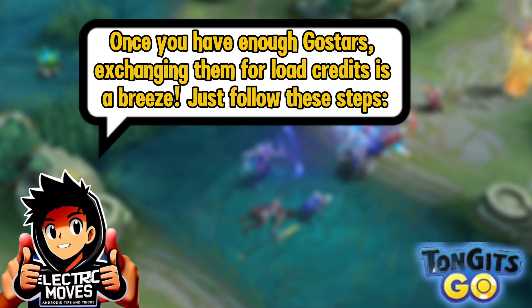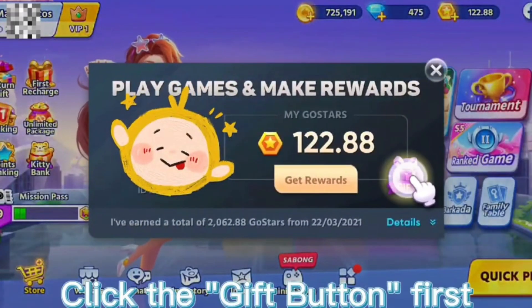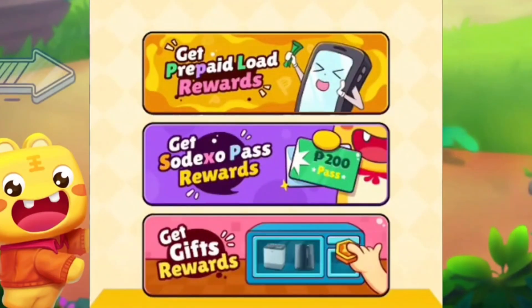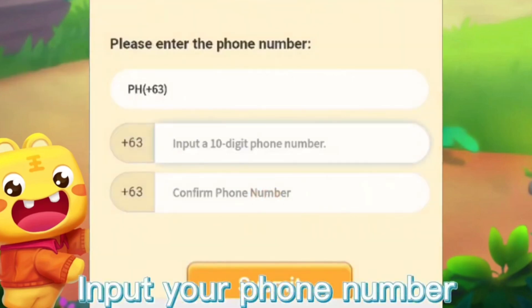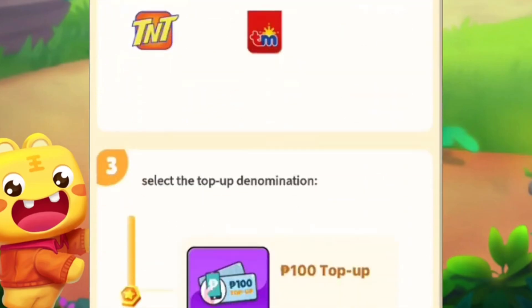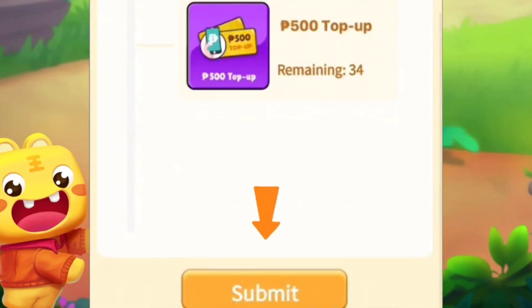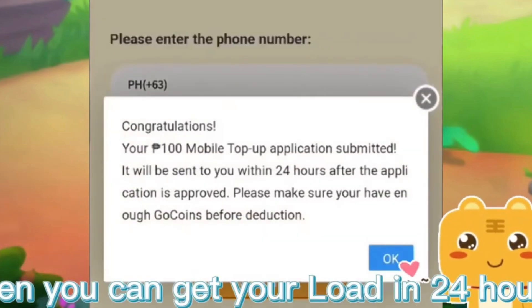Here's how to redeem load: First, click the gift button. Second, choose and click prepaid load. Third, input your phone number, then click submit. Fourth, choose your network operator. Finally, select the amount of load you want to redeem, and you can get your load within 24 hours.